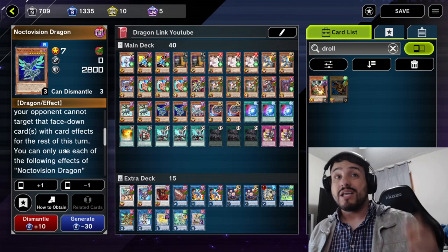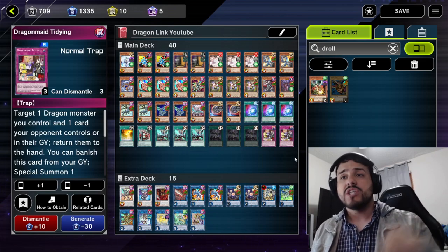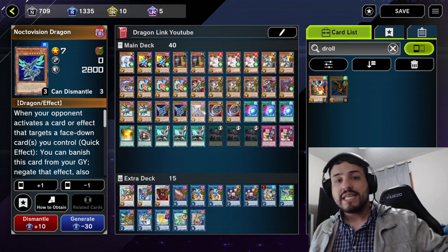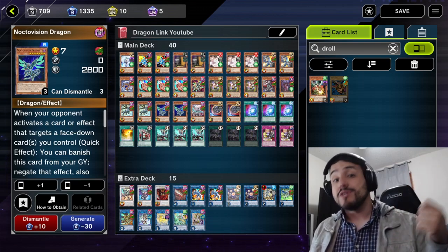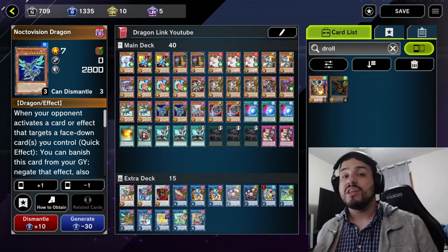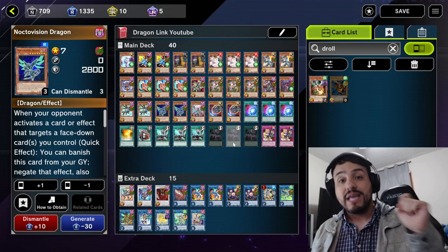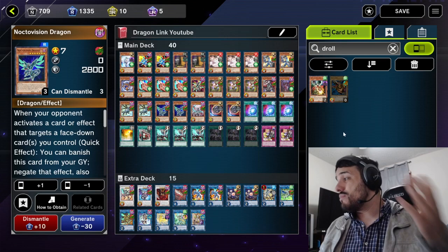Also, your opponent cannot target that face-down card with card effects for the rest of the turn. So if you have something like a Tidying set and they target it with Cosmic Cyclone, you can go ahead and chain Nocto from your graveyard to protect it. And then for the rest of the turn they won't be able to target that card — so even if they had another card that was going to destroy your Tidying, they won't be able to do that. So keep in mind that Nocto effect. That was it for tip number four.